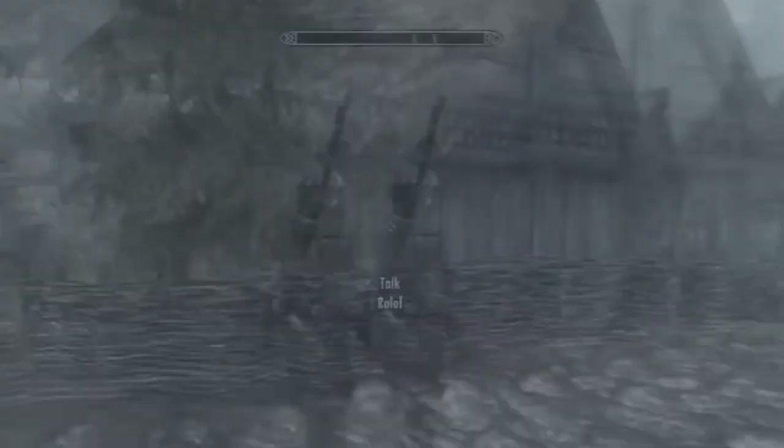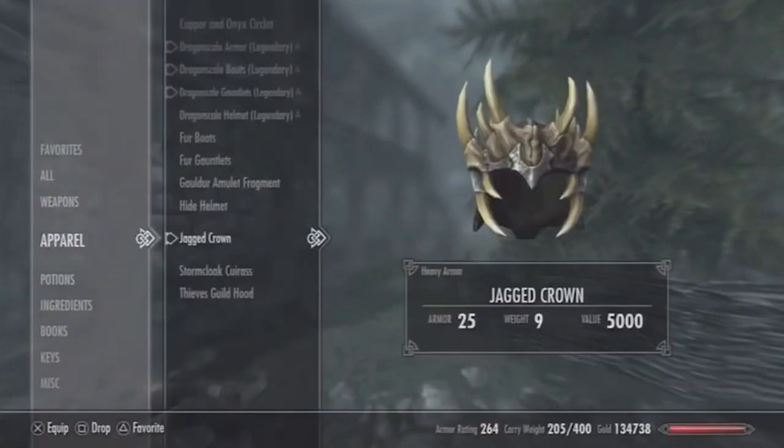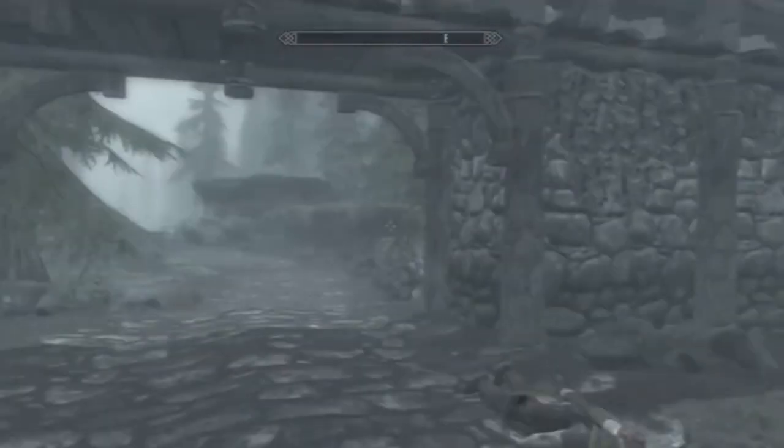Step 5: quicksave, crouch, pickpocket, and now steal back the crown. You can now wear that lovely pointy hat.